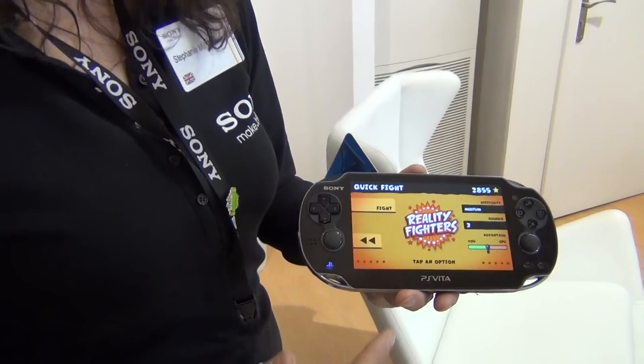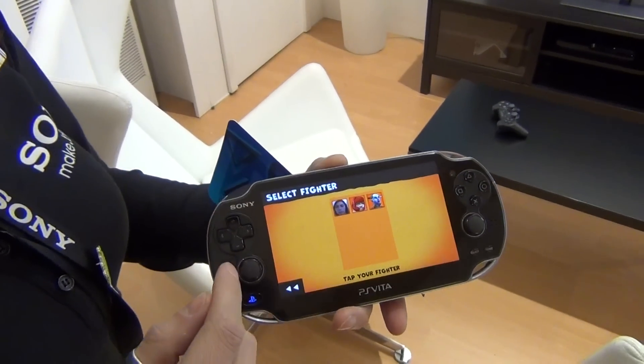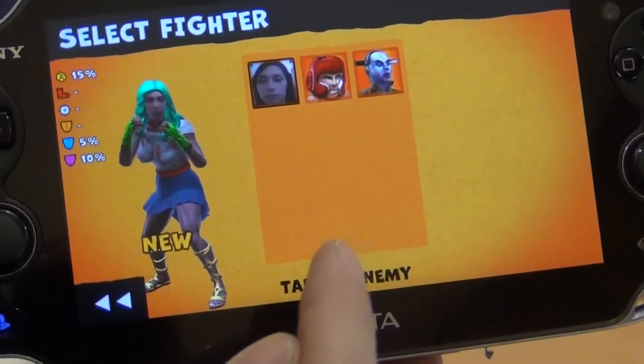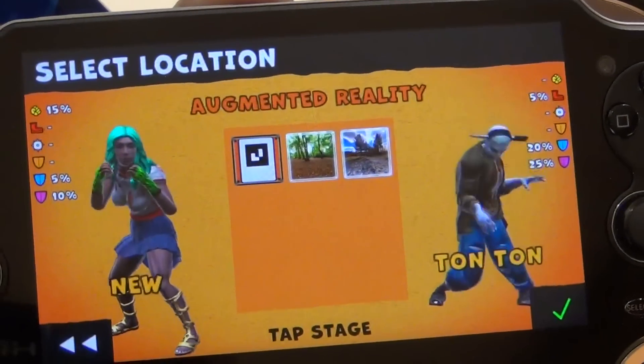What I'm going to demonstrate now on the new PS Vita handheld games console is a game called Reality Fighter, and this is an augmented reality game. I've created my own character using my own photo and I'm going to game with my character inside the computer game with one of these computer characters.